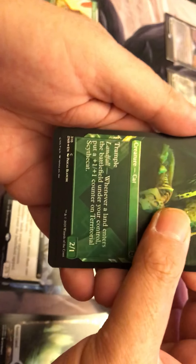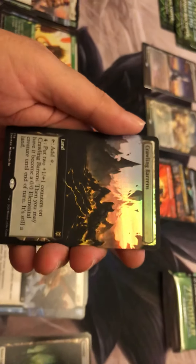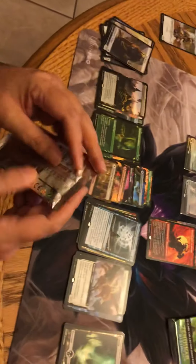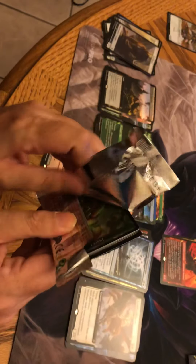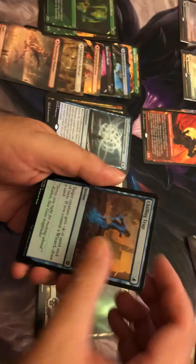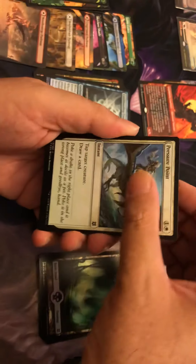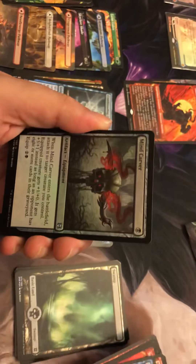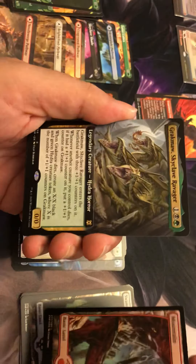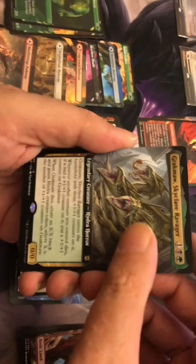You just have to make sure you play the land at the right time to get the untap. Do we have an expedition? No, but we have a mythic — oh no, it's a rare. Darn it, crawling barricade, never mind. Got excited for nothing. Alright, three packs and then we've got our box toppers to open. Come on expeditions, foil expeditions! That's the mountain — I like it, I'm cool with getting another one of those.